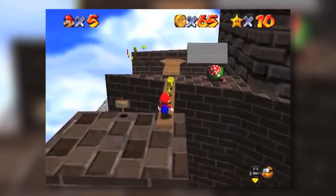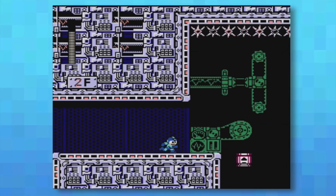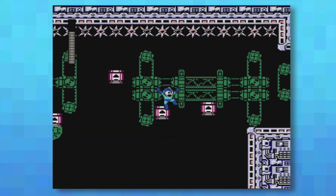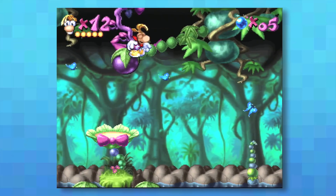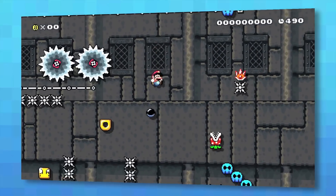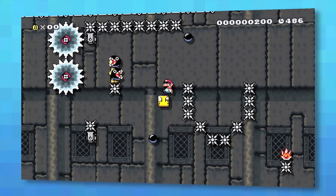With the limitations of the N64, bringing Mario into a fully realized 3D environment was a difficult task. Platform games are defined by how tight they control and how important spatial relations are. In a 2D environment, this is incredibly easy to do. As a player, you need to be able to immediately assess where you need to go, what routes there are to get there, and be able to accurately control your character to these destinations. If any of these elements are missing, the game becomes frustrating and unplayable.